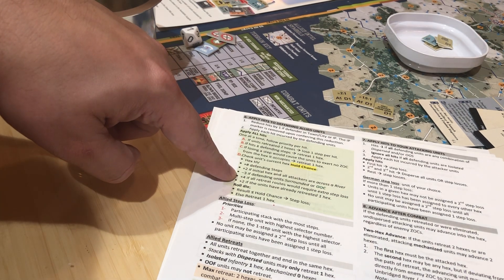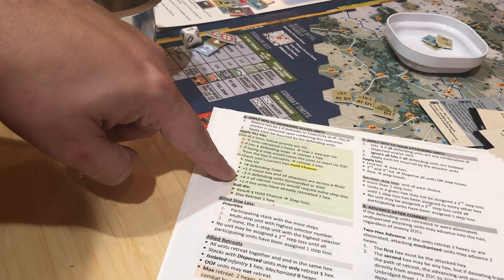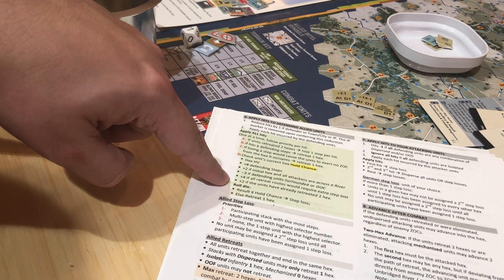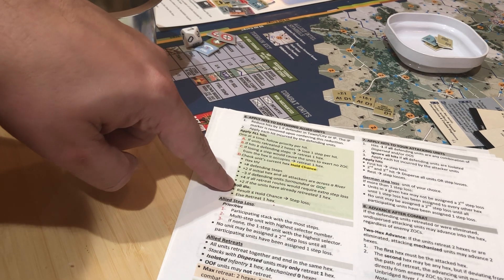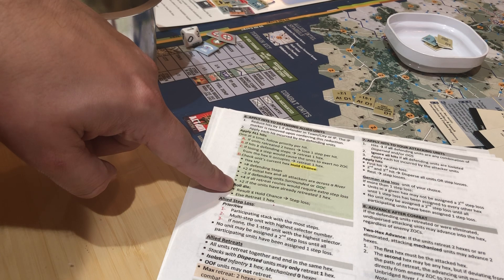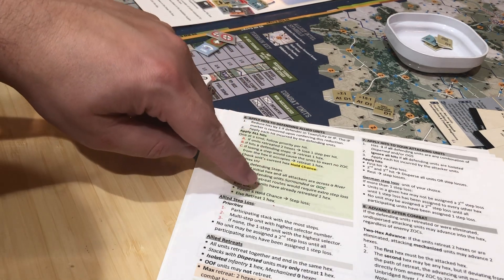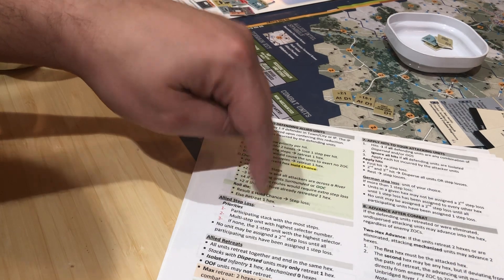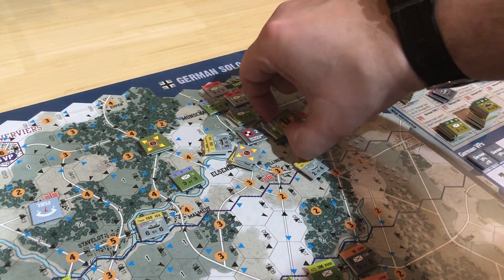Is everybody across the river? No. Are they surrounded or out of communication? No. Would retreat require a step loss? The answer is no, because they can retreat into another space. If the units have already retreated one hex, plus two. So that's six. So let's roll. And I rolled a ten. If the result was less than or equal to hold chance, they take a step loss, else they retreat. So they're going to retreat again.